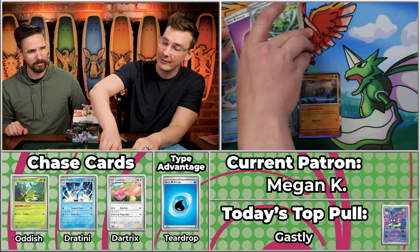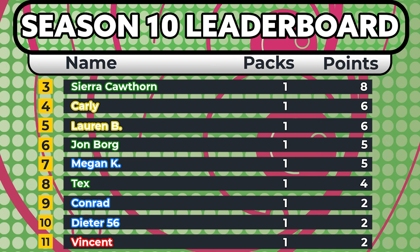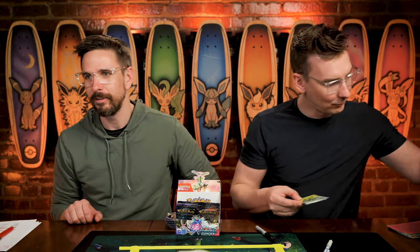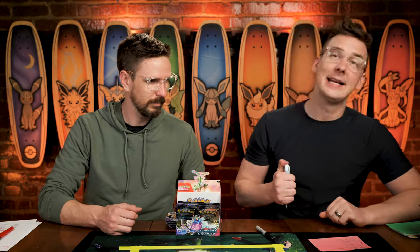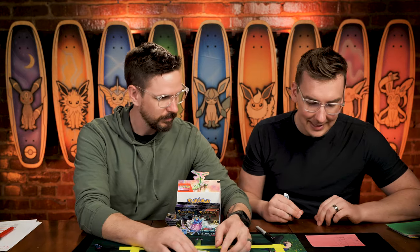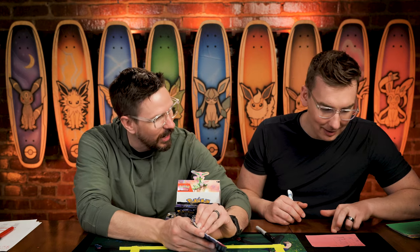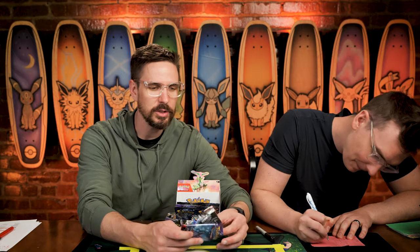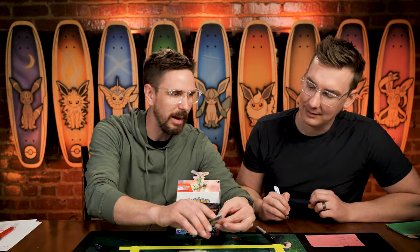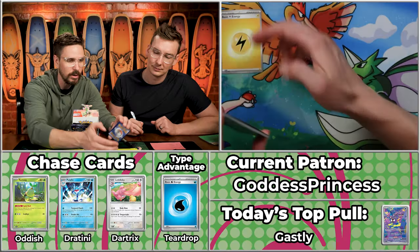If you ever want, I'll sign all the Scythers. If there's ever a Feraligatr in the set ever again — which seems unlikely — you can sign them too. They were in 151, so it's been more than never, just not often. Next up we've got Goddess Princess — the one, the only. Was Goddess Princess in the final round against Vincent? I believe so. Goddess Princess has been in scoring potential just about every single time in some capacity.